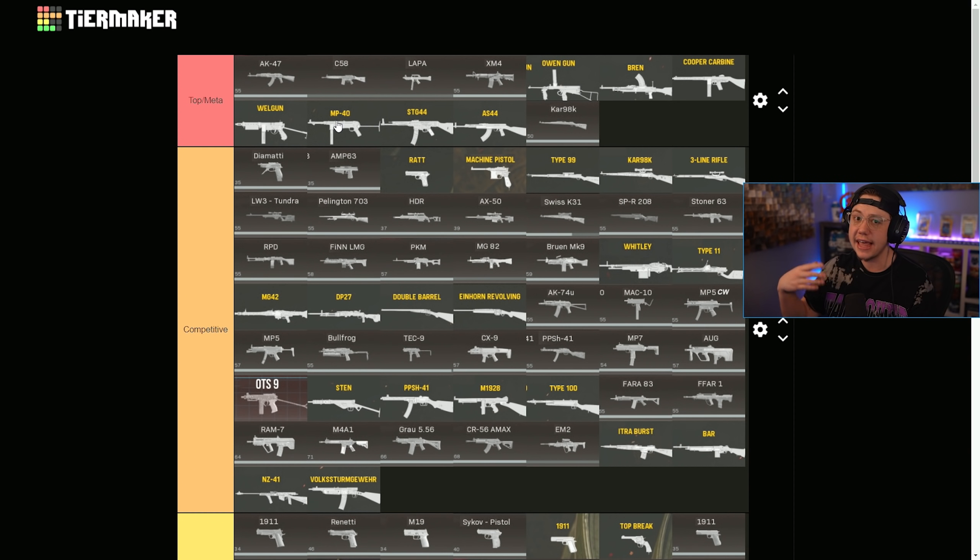The MP40, which we all know is that close-range beast right now, got a damage range nerf of a decent amount. But up close it's still gonna fry — it's still very, very good for those close-range engagements where it's supposed to be used, so it doesn't drop out of top meta yet. The Type 100 got a recoil adjustment — not really a buff or nerf, just a different pattern — so it stays in competitive. The Wellgun got a damage range nerf, which will be noticeable because it was especially good in some medium-range fights. However, it's still very, very good for close range and has one of the top TTKs in the entire game, so it's absolutely still top meta.